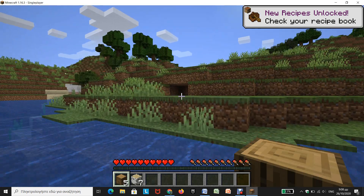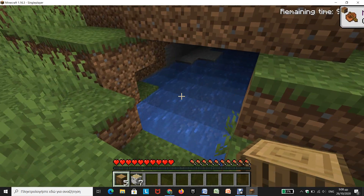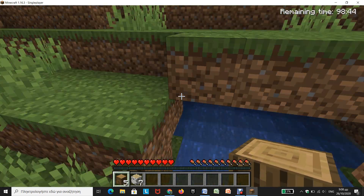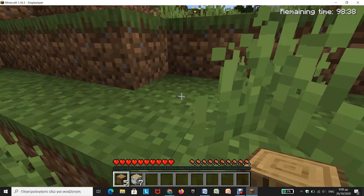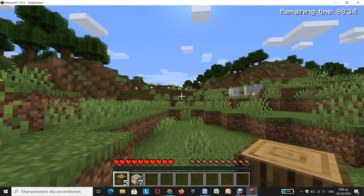Oh, there is a cave — that's nice. There is iron! Iron, if you don't already know, is a really basic material in Minecraft because you can make most things out of it.